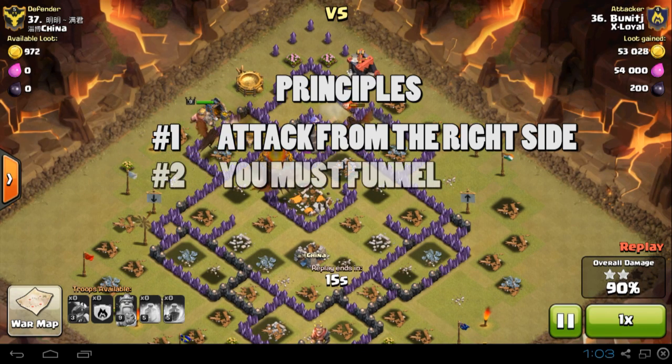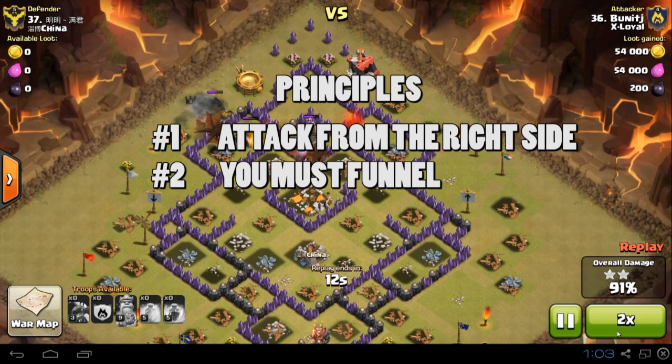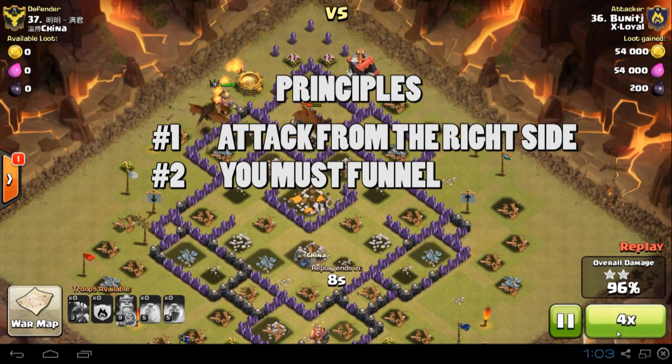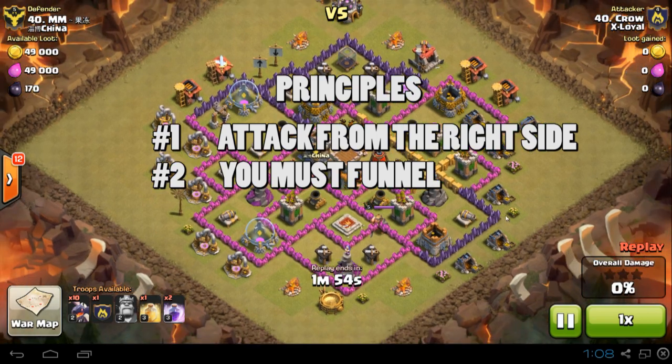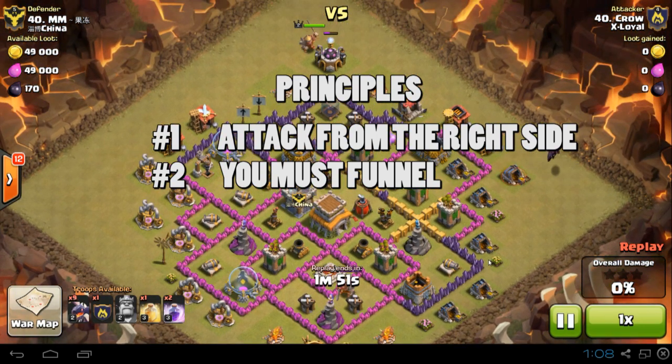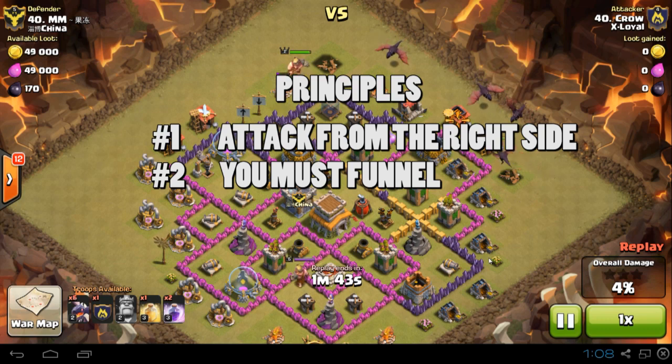Number two: the most important thing to do in a Drag Loon raid is you have to funnel to get to the air defences, which are usually located in the centre of the base. In the replays I'm going to show you I'll go into more detail, but in short you have to cut off the structures on the outside so the dragons don't go around the base, but instead go towards the centre to kill the air defences.